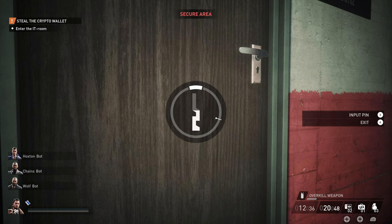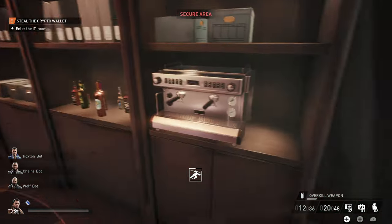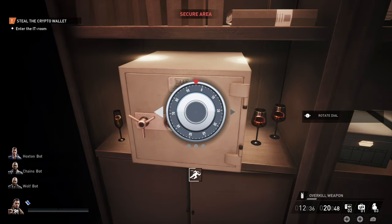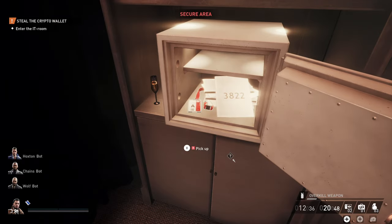The red keycard can spawn in one of two locations. When you enter the door, feel free to lock the door behind you, then look on the cabinet next to the coffee machine. If it's not there, it'll be in the safe, which you will need to crack. Inside, grab the red keycard.